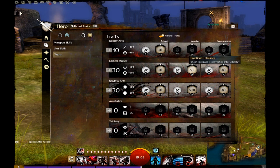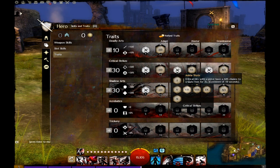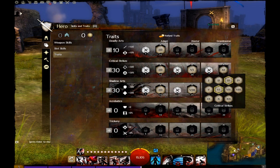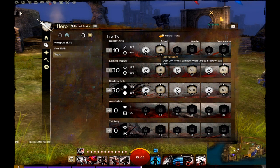The traits in critical strikes that I use are 7% increased critical chance behind or beside targets, 5% precision going into vitality — although something else can be used if preferred — and then 20% more damage against those below 50% health.